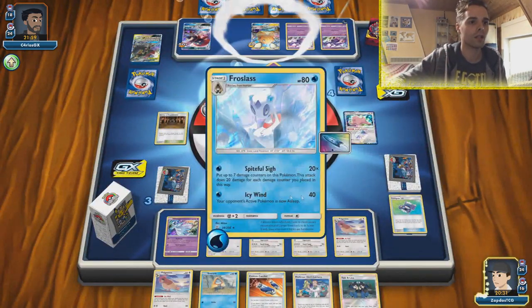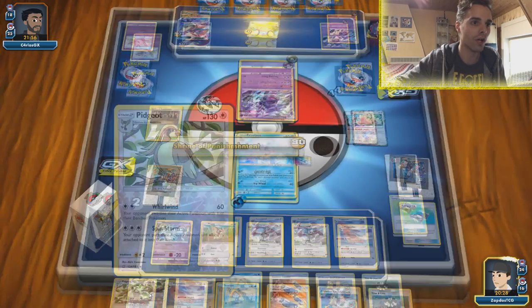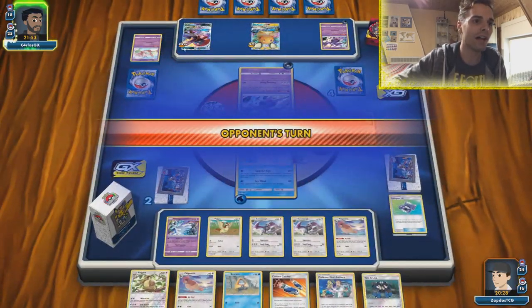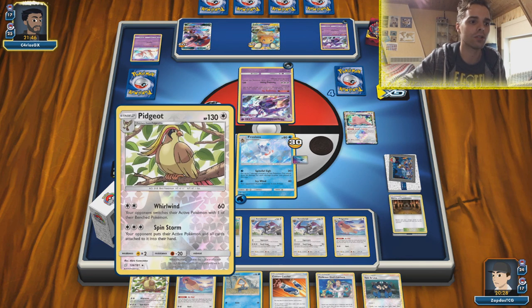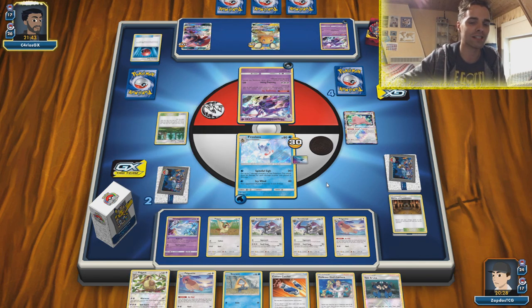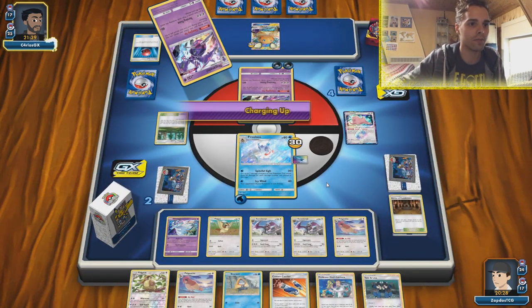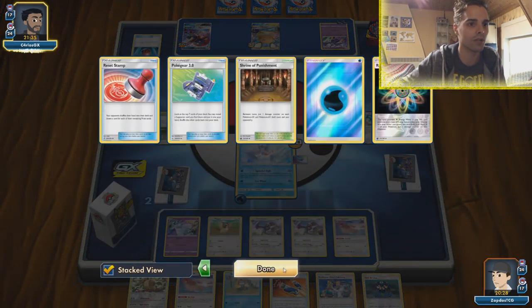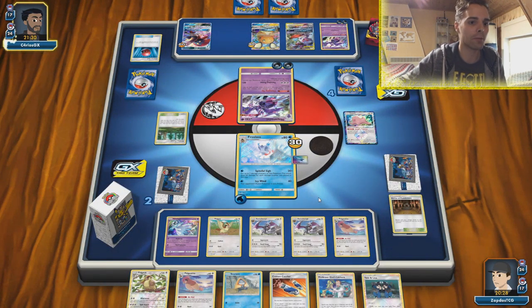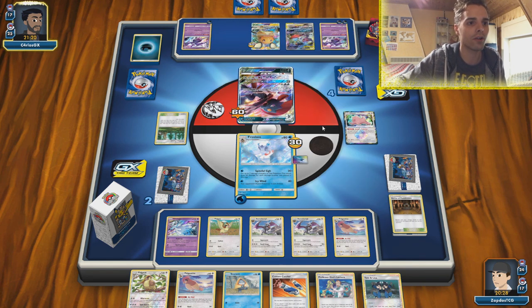Knocking out this Mew — easy. Froslass and Aerodactyl are just sitting in the back waiting to knock out the Denes. We even have a Pidgeotto. Sometimes it's helpful to put cards attached back into the opponent's hand to slow them down immensely, but it's better to knock them out. Pidgeotto can prove itself worthy in certain scenarios. Coming up: Mega Steelix and Tyranitar. The opponent retreats, going for an attack with their Weavile using Shadow Connection.